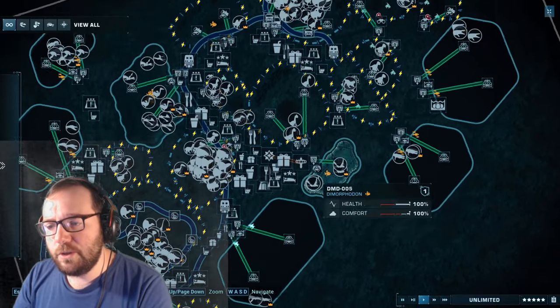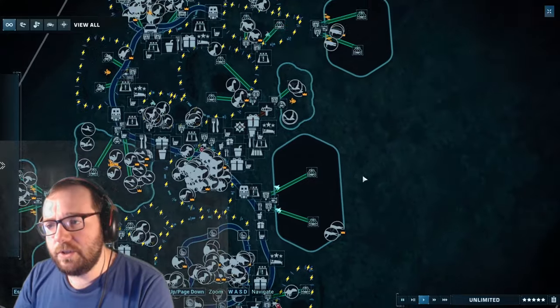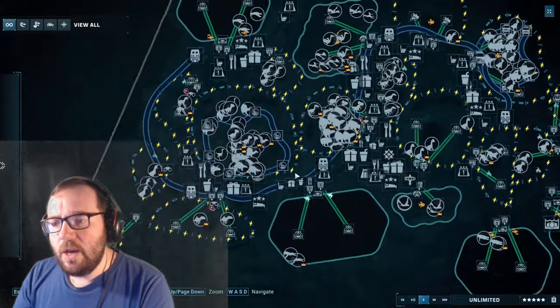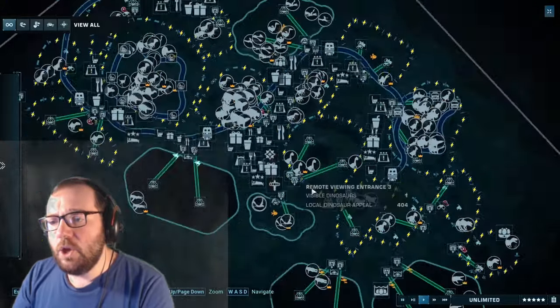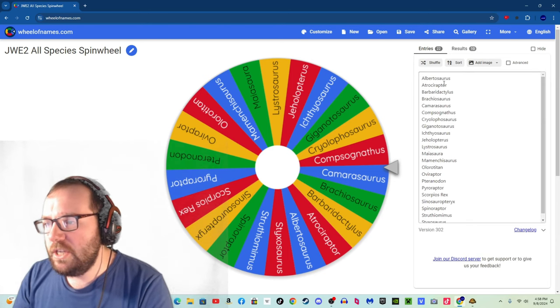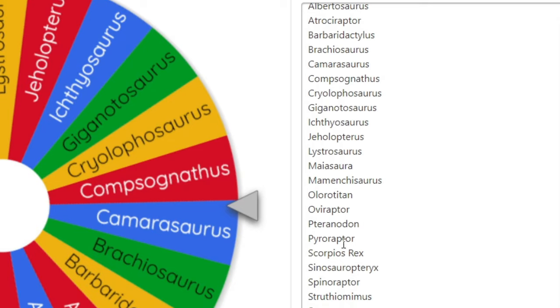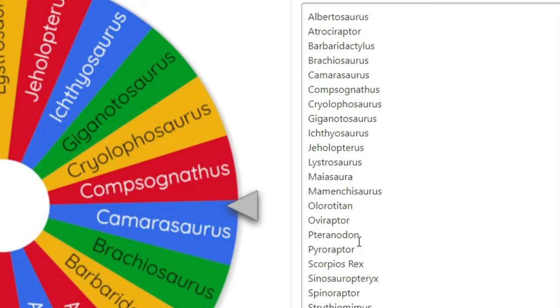We got a lot of different creatures — a majority of the pterosaurs, a majority of the aquatics, and a majority of the hybrids as well. This phase was relatively straightforward. Here are the final 22 species for Phase 3: Albertosaurus, Atrociraptor, Barbarodactylus, Brachiosaurus, Camarasaurus, Compsognathus, Cryolophosaurus, Giganotosaurus, Ichthyosaurus, Jehelopterus, Lystrosaurus, Maiasaura, Mamentysaurus, Allura Titan, Oviraptor, Tyrannodon, Pyroraptor, Scorpius Rex, Sinosauropteryx, Spinoraptor, Struthiomimus, and Stegosaurus.